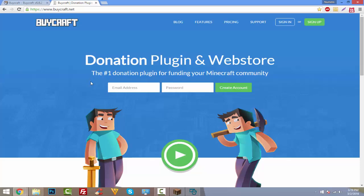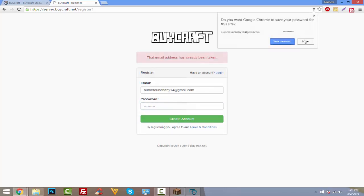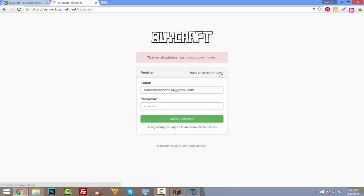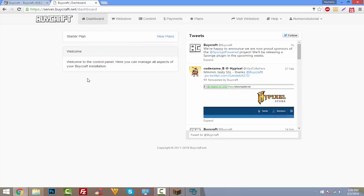The next thing is to click the second link in the description, which takes you to the BuyCraft.net website. You'll need to sign up — it's free, though there are upgrades you can purchase. A free account is still awesome and you can use all its features. My email was already registered so I'm just logging in, but it's pretty simple to register.